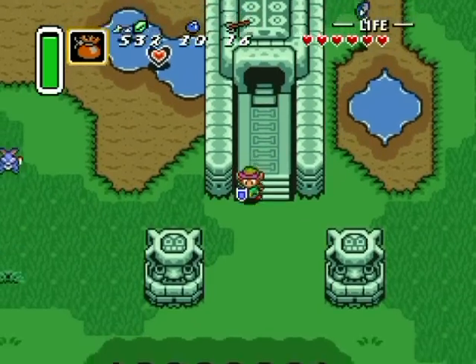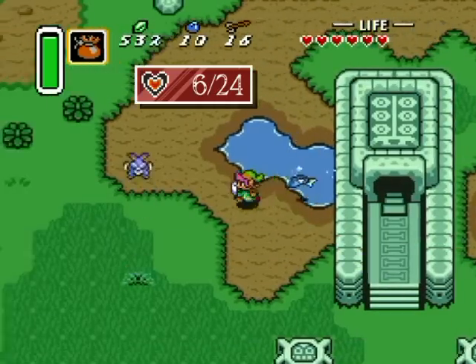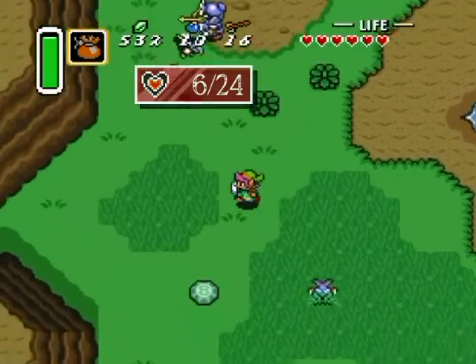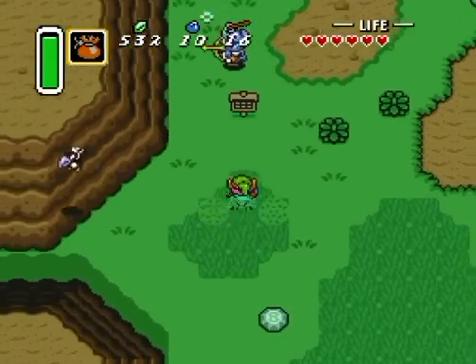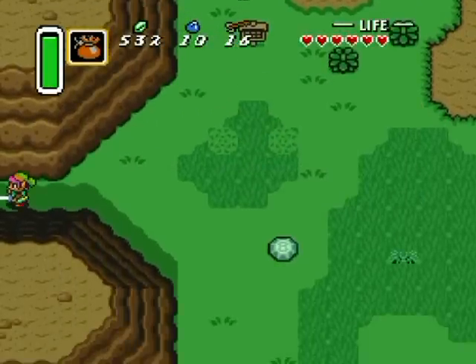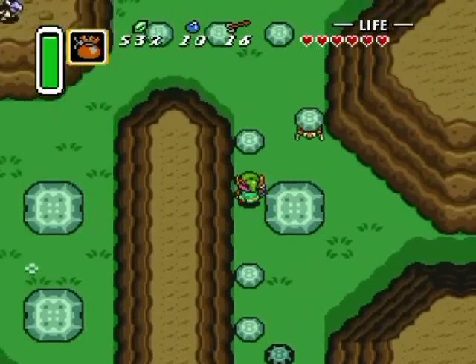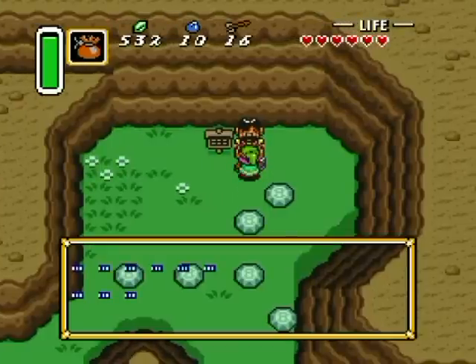That drained out the water outside and made this heart piece just come out of nowhere — well, it was submerged. This way is the Desert of Mystery — that's where I'd like to go next. Don't take the lower row, it's always slower; I like this route right here.